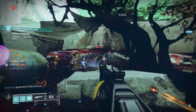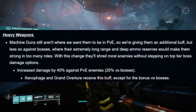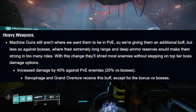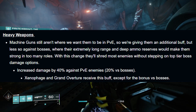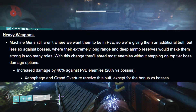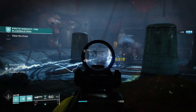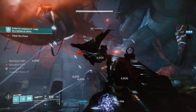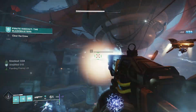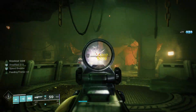The Thunderlord would be seeing more play in Season of Plunder even without a catalyst, because it's Arc, it got overload rounds, and machine guns in general got a massive PvE damage buff. They now hit 40% harder against every single PvE enemy except bosses, against whom they hit 20% harder. Importantly, certain weapons like the Xenophage were excluded from the boss damage buff, so Xenophage isn't getting that 20% increase — but the Thunderlord was not excluded, so it is getting that 20% damage increase against bosses.